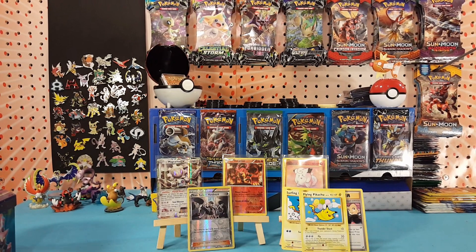All right, so we got the Magearna EX promo card out of the tin, two Reverse Rares, three Secret Rares out of Evolutions, and of course that Reverse Team Rocket's Handiwork. So not a bad tin opening! If you like this video, go ahead and hit that like button. If you want to see more of these videos coming out real soon, go ahead and subscribe. As always, thanks for watching and I hope to see you all again real soon.